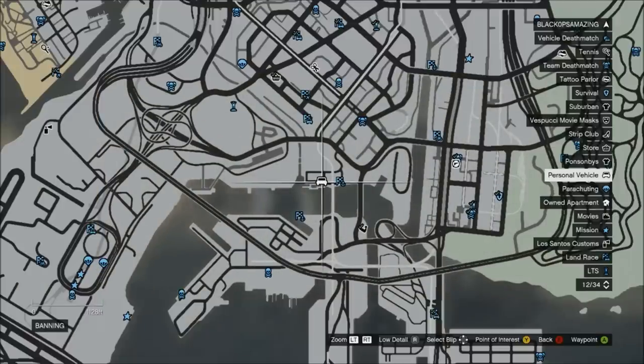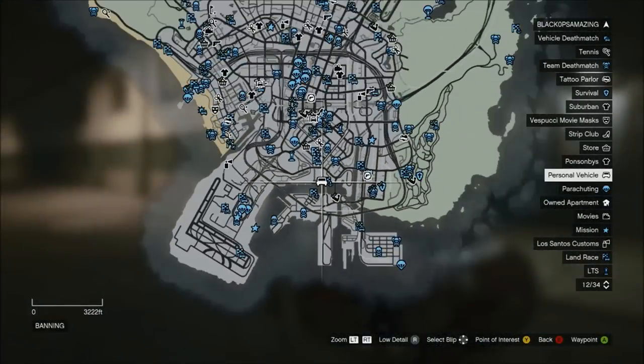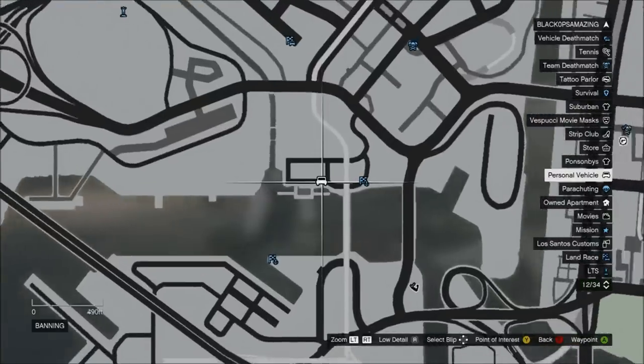The first thing you will need to do is come over to Trevor's meth lab. You can see the location of it on the map right now — it's just on the bottom corner of Los Santos.